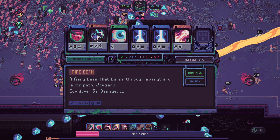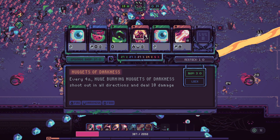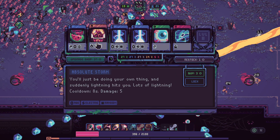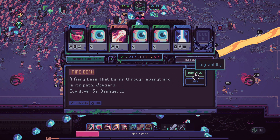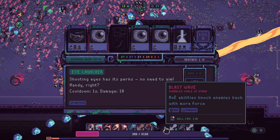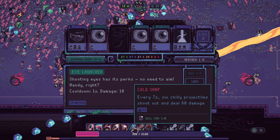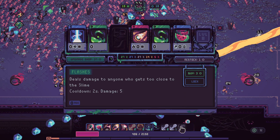This now does 22 damage. Let's just buy one more cold snap - now we got two level two cold snaps. Restock, restock it again, restock it again, restock it again. One more time - oh that's a good pickup, there we go. And then we get the... Let's pick up some heals.